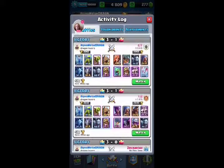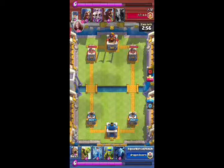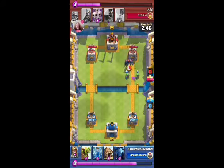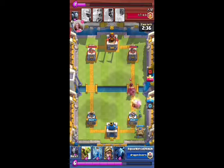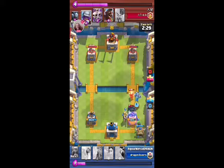We're facing another opponent whose name I can't identify — could be Chinese, Japanese, or Korean — but his clan symbol is fire. He's got a PEKKA, a balloon, and a witch. For me, those three things together in one deck are a little too pricey. That PEKKA was a bit of a problem in this battle — he put it down first.